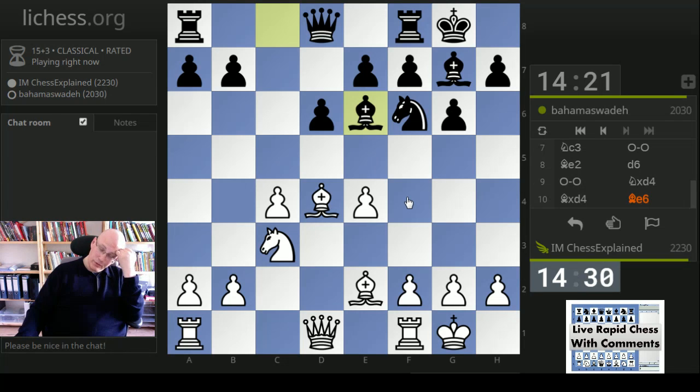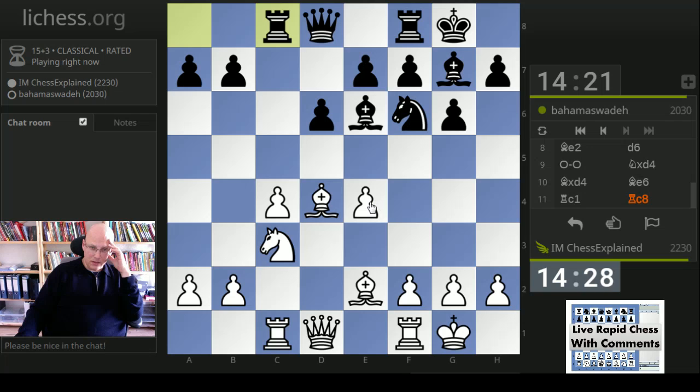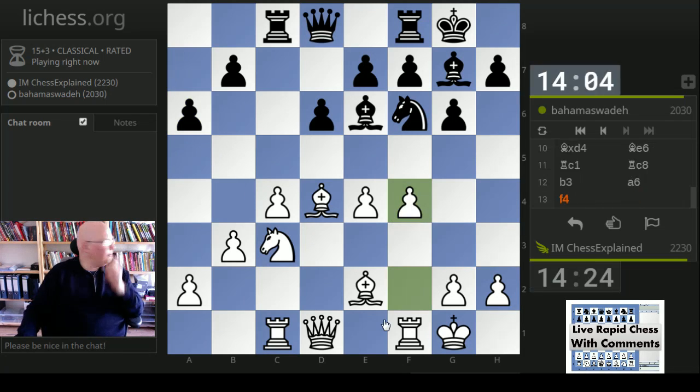B3 or rook c1 or f4, one of those. I'll just play the fairly normal looking stuff and see what happens. Queen a5 is now the most common idea, and then f4 is right. There's a6 but takes-takes - okay let's go f4, this is right anyway. One important point is that this move prevents knight d7, as I can take, play f5, and win a piece. So it limits black's options quite considerably.